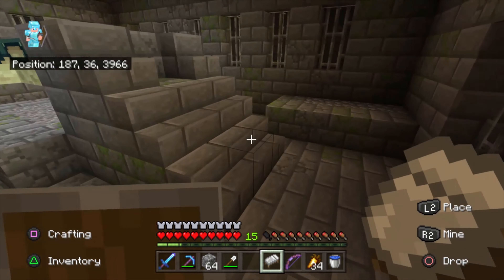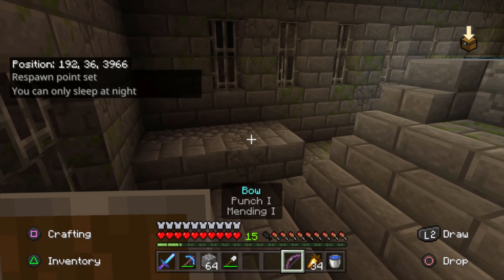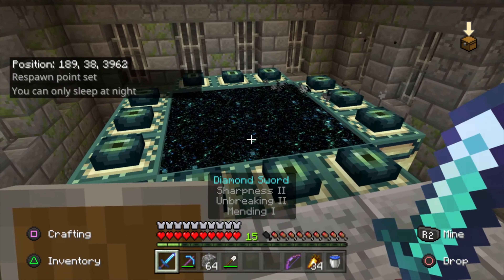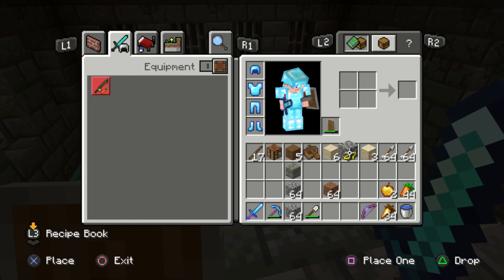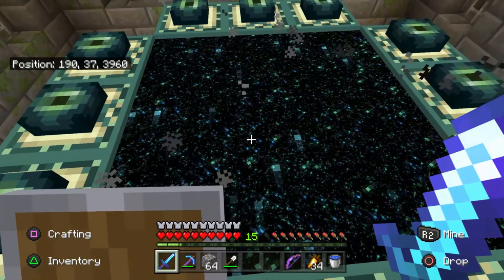We're in the portal room now. I'm going to put a bed in here in case we die — which we're not going to die, but just in case so we don't have to go all the way back from my house. I hope I have enough stuff. Got some cobblestone. Let's send it!